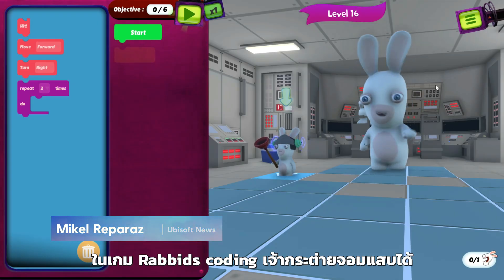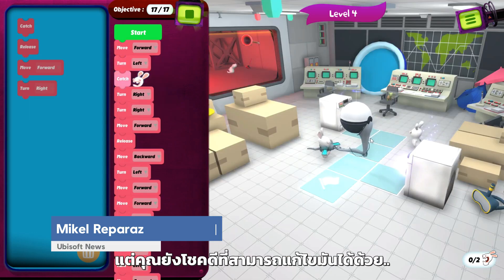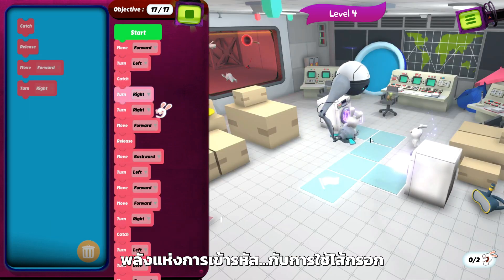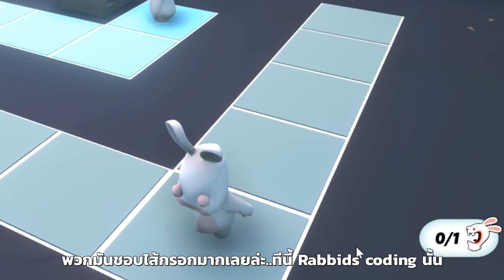In Rabbids Coding, the zany Rabbids have taken over a space station, and it's going about as well as you'd imagine. Luckily, you can save the day with the power of coding! And sausages — Rabbids love sausages.